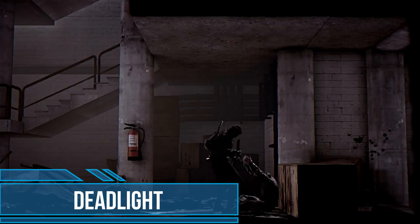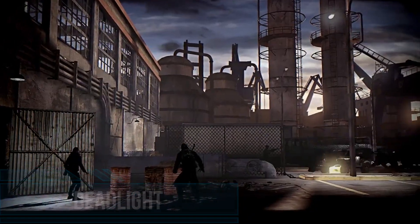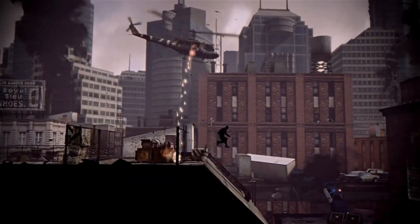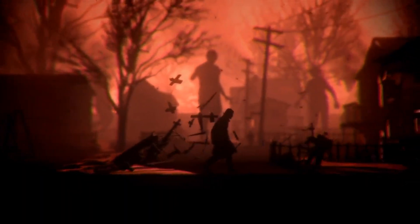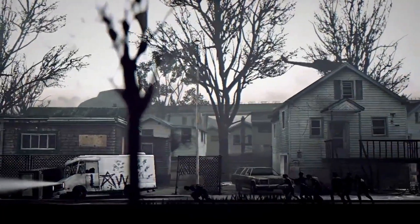In Dead Light, we learn the story of a man named Randall Wayne, who has to survive in the post-apocalyptic version of our world. The protagonist travels along the coast of the United States, where a virus of unknown origin turns people into crazed killers. Traversing subsequent locations, Wayne tries to understand the meaning of the flashes from the past that haunt him.